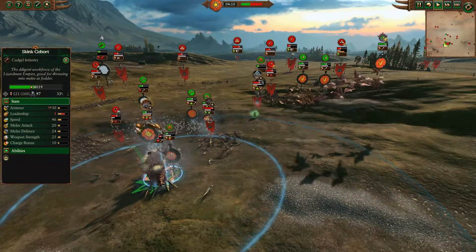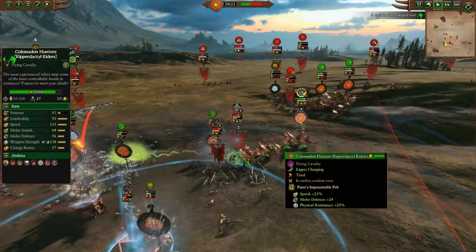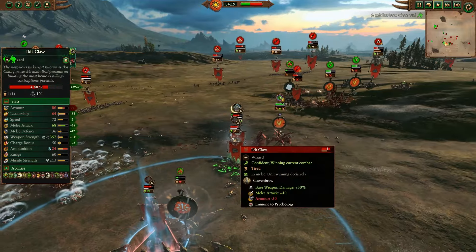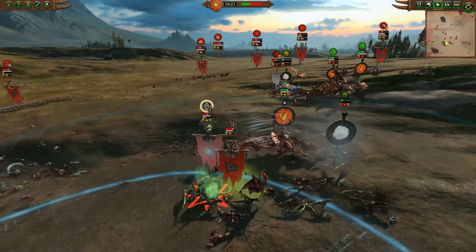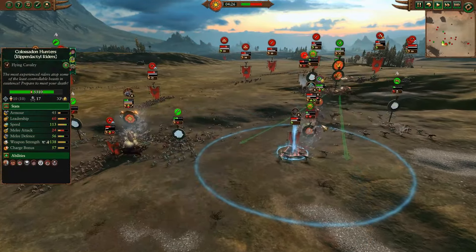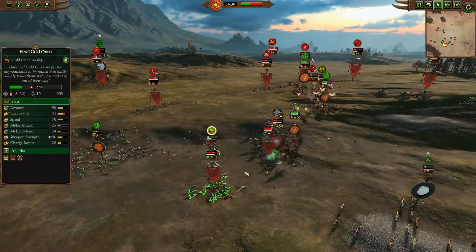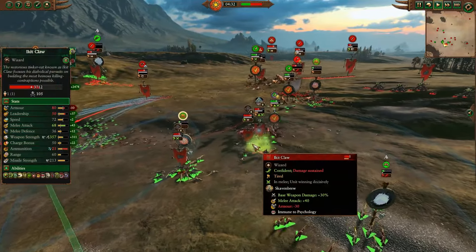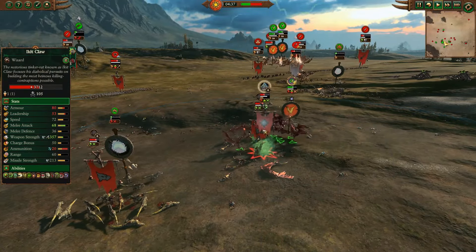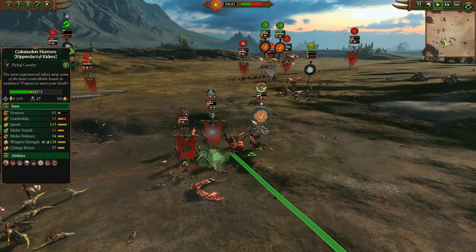As Night Runners throw in, Skinks and Ripperdactyl Riders try to chase them down. Pan's Impenetrable Pelt is cast onto the Colossal Hunters as they chase down Ikkit Claw — and Ikkit is a large target, so they're much better at surrounding him and dealing real damage. Tehenowin runs away to fight some Night Runners and stay outside of that Rival Hide Talisman while it wears off. Those are single-use items — no more Rival Hide Talismans for the rest of the game. Ikkit Claw is still getting attacked by the Colossal Hunters; he has a Skaven Brew giving him better melee stats, and Warp Lightning pokes those guys down further.